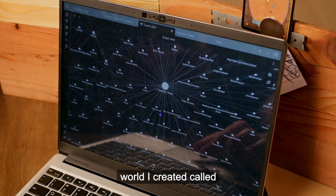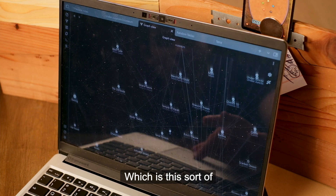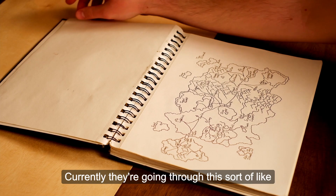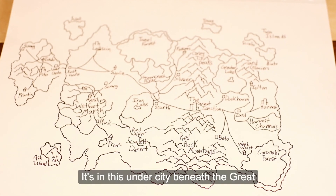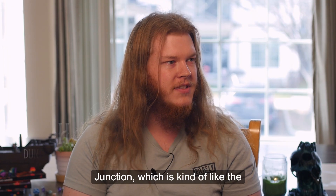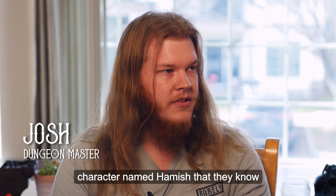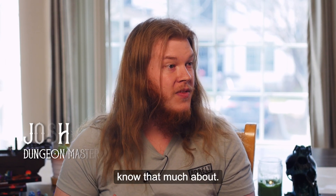My campaign takes place in a homebrew world I created called Anulis, which is this sort of ring around a sun. Currently, they're going through this sort of Colosseum trial in this under city beneath the Great Junction, which is kind of like the largest city on the continent they're on. So they're looking for this character named Hamish that they know about, but don't really know that much about.